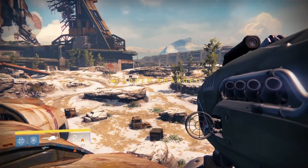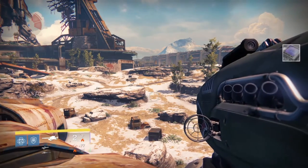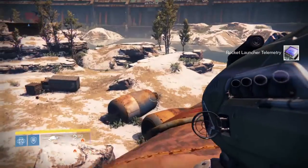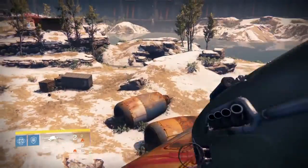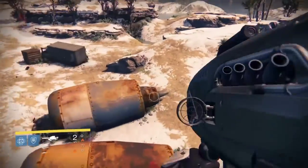Now the Dragon's Breath — say it's almost fully upgraded and you want a rocket launcher telemetry. You just take it from the vault. This is one of the things that's excited me the most in the recent updates.